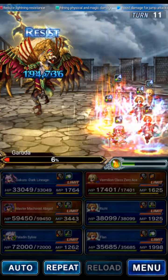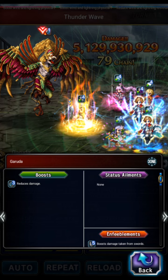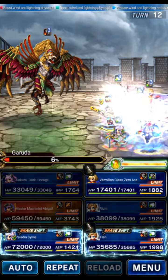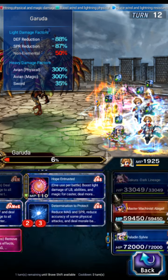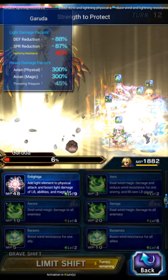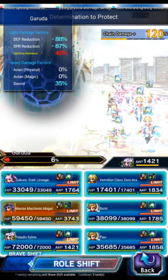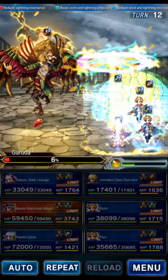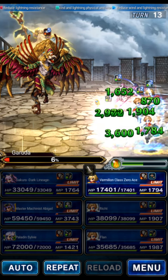A 12-turn clear — not bad. But the barrier goes up AGAIN. Three turns where we could kill the boss and we missed it — what a frustration. We have to wait three more turns because the boss likes to be irritating. We couldn't quite push the threshold all the way. But as you can see, the boss is relatively easy — with Abigail tanking, the boss barely does anything.